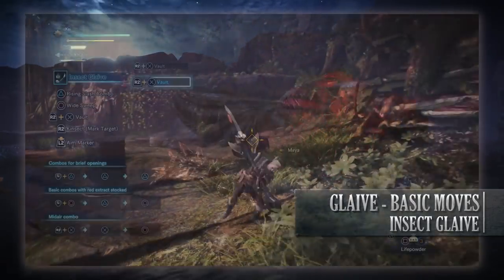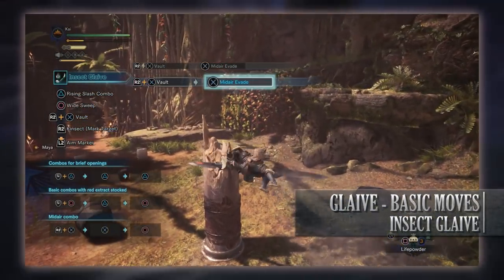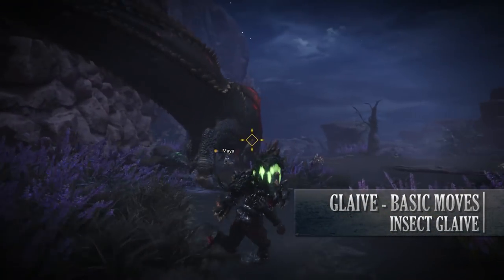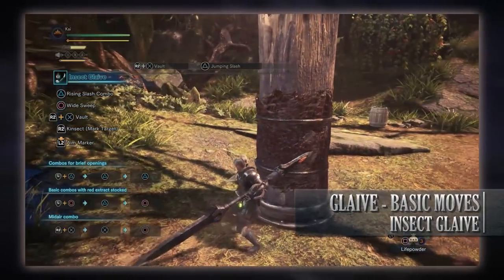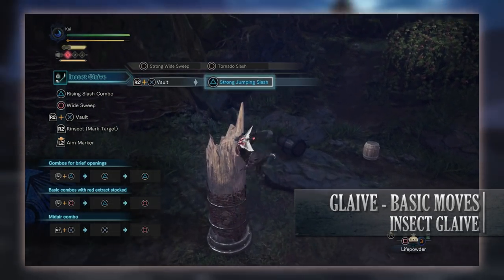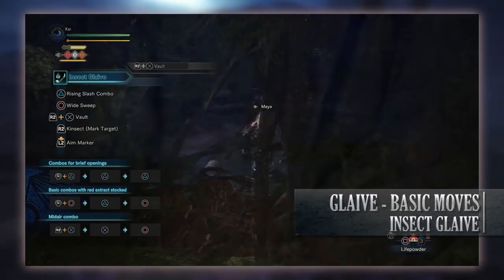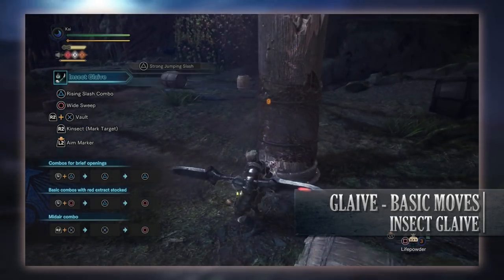The first airborne move is the mid-air evade, done by pressing X whilst airborne following a vault. You can aim this in any direction to close the gap on a monster or evade an attack. Next is the Jumping Slash, done following a vault by pressing triangle. There is also a strong version with red extract; performing either causes your hunter to fall back to the ground while slashing — useful for getting back down quickly or for mounting a monster.